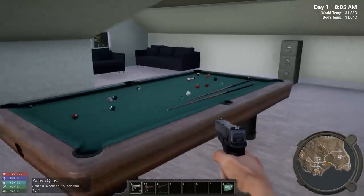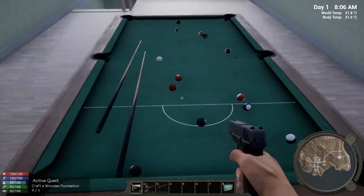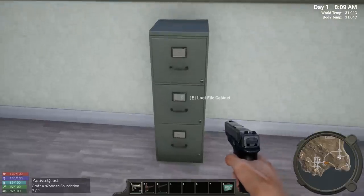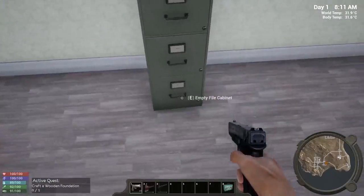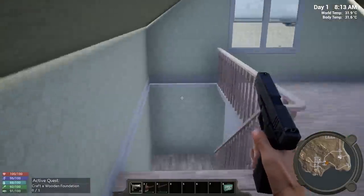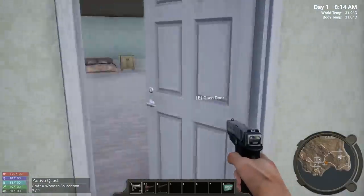Oh, a pool table — interesting line on it I've never seen before. We've got some tea cans and chamomile tea. These all appear to be the same loot container — yep, confirmed. This house is almost finished being looted.